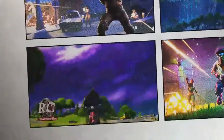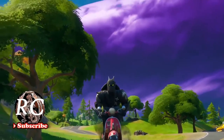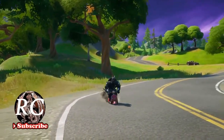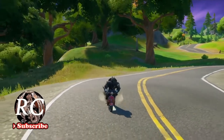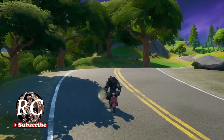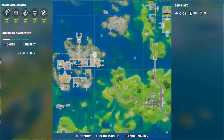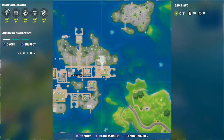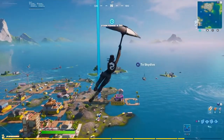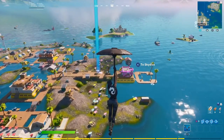Hello my fellow YouTubers and welcome to Battle Dragon RC. In today's video we are going to do the challenge dance for 10 seconds at Sweaty Sands. All you have to do is try to land exactly at the location. There's a little boardwalk area — I marked it right there on the map so you can see clearly where it is — and we are going to dance right on it.